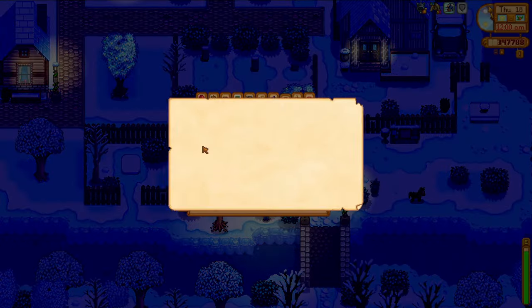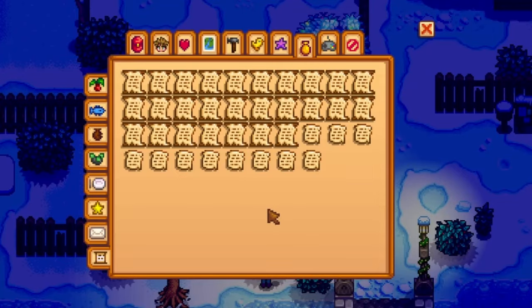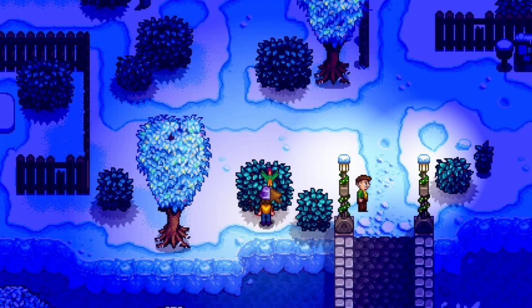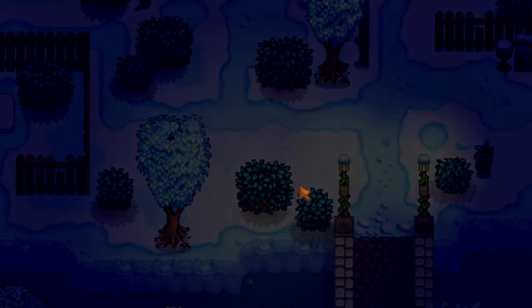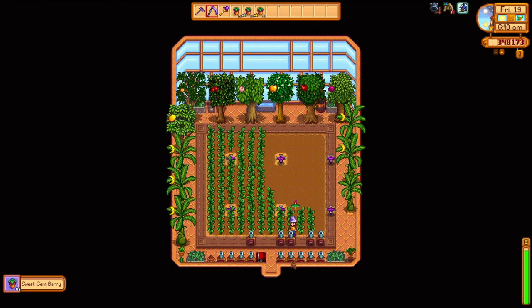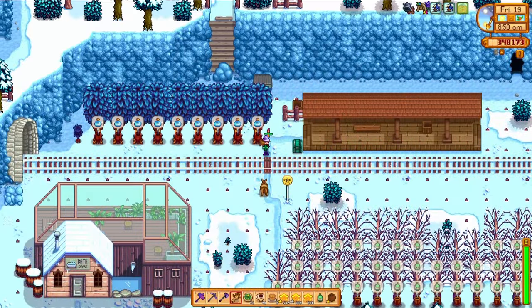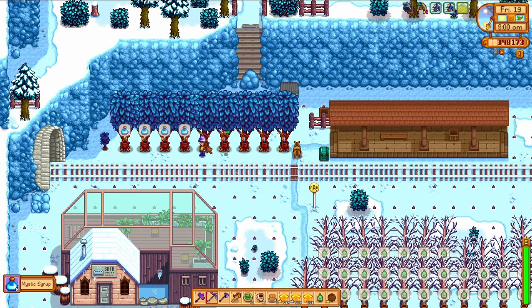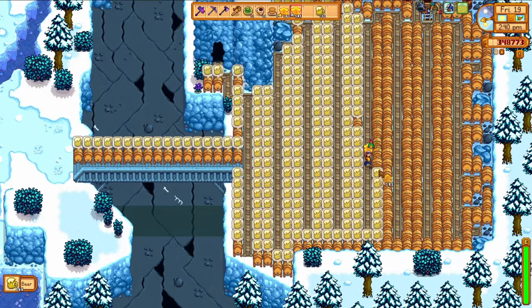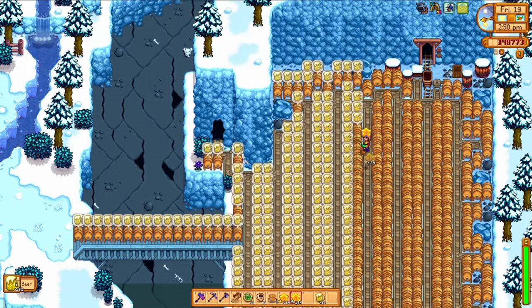The rest of the day is spent on chores, including knocking off another secret note. At 12:30 at night, something's going on at this bush — I click on it, and Mayor Lewis and Marnie pop out scurrying off in opposite directions. On the morning of the 19th, it's time to unify the greenhouse crop — this is the last of the sweet gem berries for a little while. The entire greenhouse is now planted with ancient seeds. I now have nine mystic trees producing syrup every three days thanks to the heavy tappers. And now it's finally time to start producing starfruit wine again — aging or not, that stuff is so profitable.